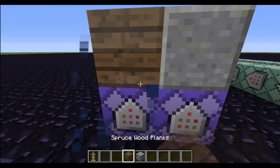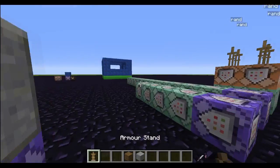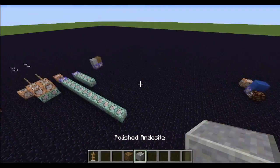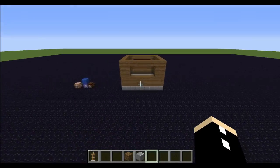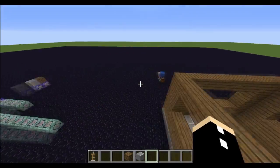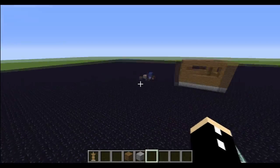Let's have an andesite floor, and we will have spruce wood as the walls. So we place this down, and just by placing down two blocks, we can manipulate entire areas as if it's an entirely new fill command. So let's go explain this a little bit more.